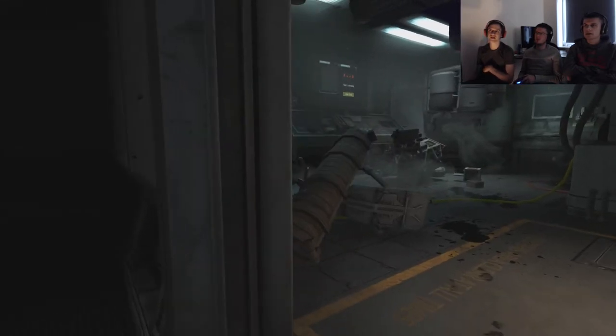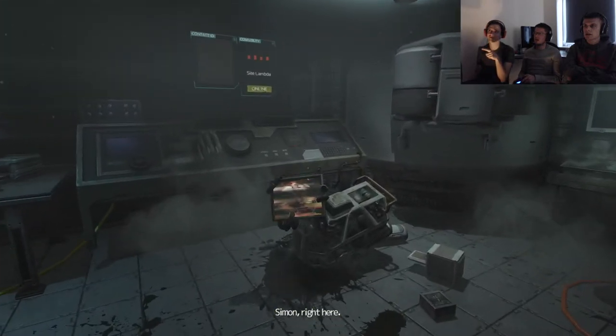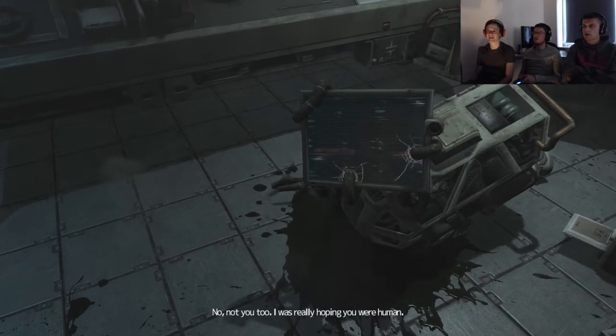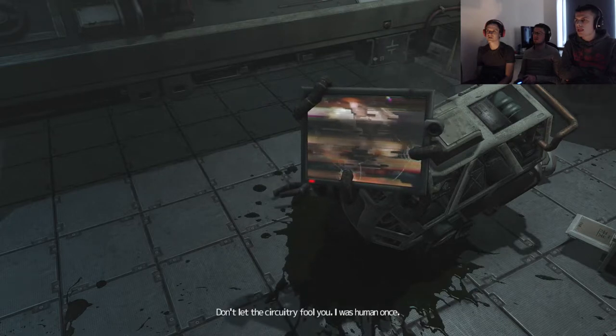We saw it come out again, so it's probably not in there. Go in there — she's there. I think Catherine is a robot — because of that thing on the floor. Simon, right here. Not you too. I was really hoping you were human. Don't let the circuitry fool you — I was human once.